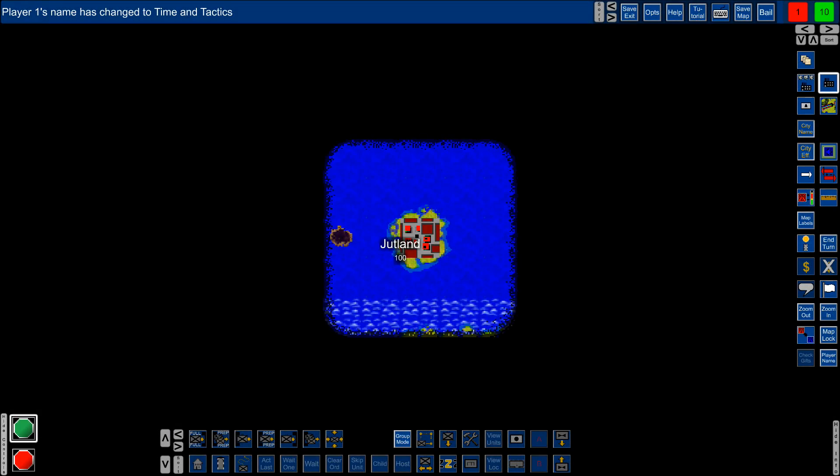Welcome back to Empire Deluxe. If you didn't watch episode 0, don't worry — I'll explain how the game works in this episode. The game has just started, we're on turn 1 as you can see in the upper left corner. We have our one city, Jutland, with an efficiency of 100, which is a good average city. There are 53 cities total and we're going to try to take them before our opponents do.